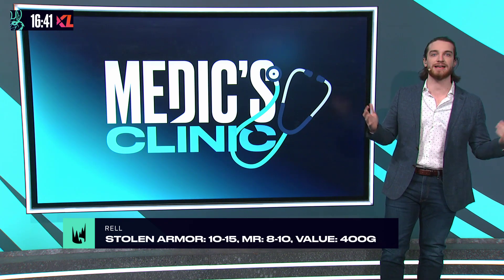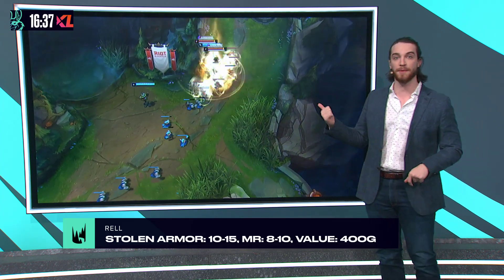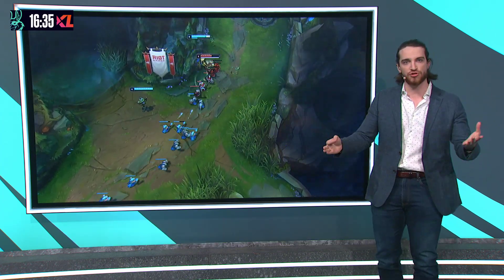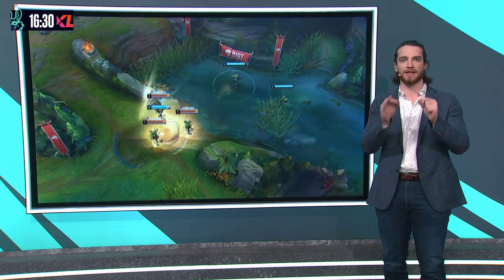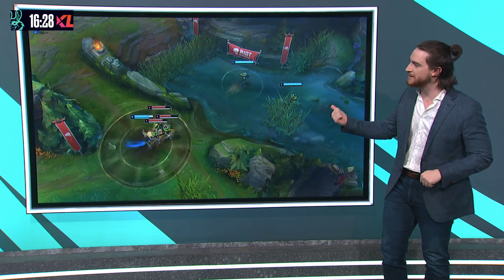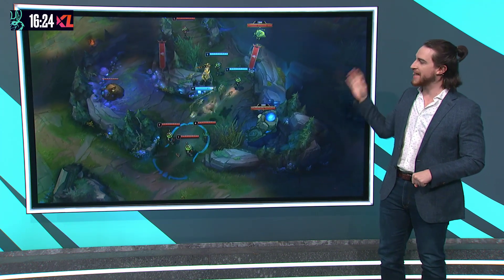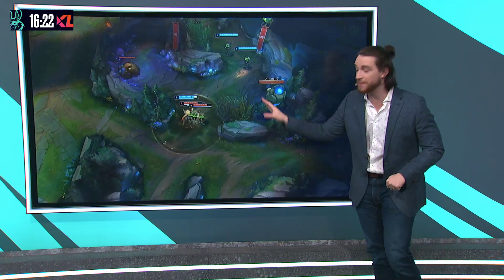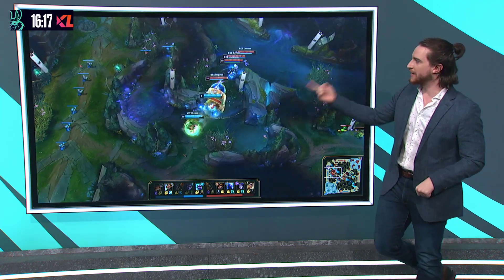Now, on top of her passive, Rell has incredible zone control when it comes to fighting. Whenever the enemy team is grouped up, you can use Crash Down, Attract and Repel, land on them and get multi-man stuns and knockups. And it's not only applicable in lane — it's also applicable in teamfighting. The zone control you get when you arrive at an objective first and make the enemy clump up in small choke points is so powerful because of Rell's ultimate, Magnet Storm.